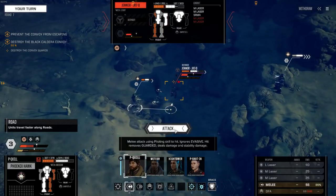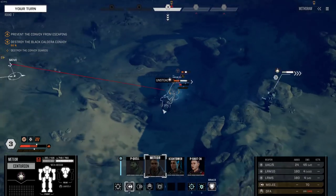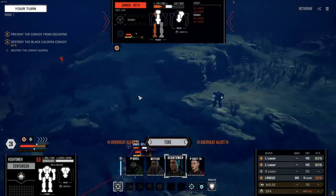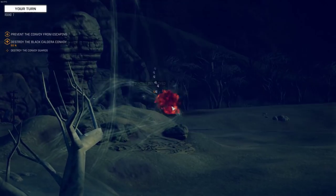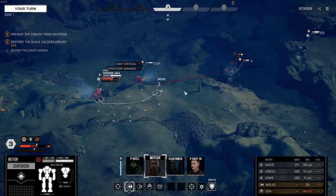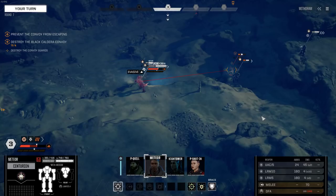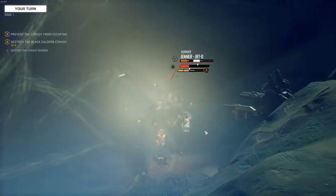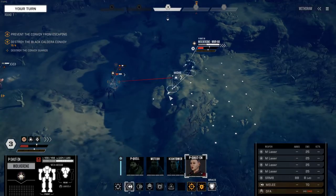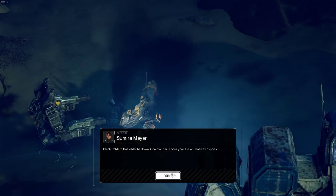Speaking of heat, it's still an issue. Maybe I should have just dumped that away. We're going to have to overheat to hit the SRM carrier. Could have targeted the damaged side — okay, no, enough damage anyway. That's good. Are we shutting down? No, not quite. What can I do here without overheating? Yeah, that'll do. He had so much structure exposed — I figured that would hit something. Not a rear attack, but that's okay. There we go. Finally.